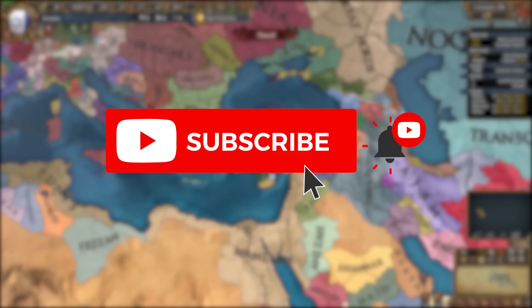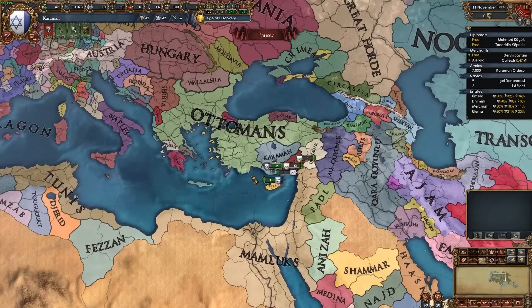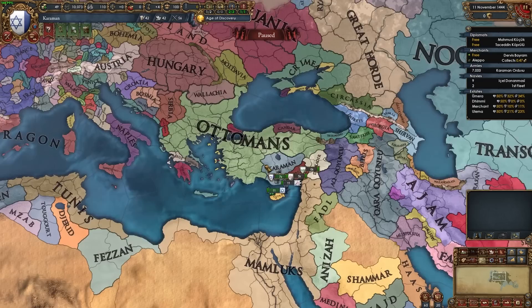And before we begin, if you enjoyed this video, don't hesitate to leave a like — it really helps out a lot. And if you like the content and want to see more videos like this, make sure to hit that subscribe button. Let's take a look at what we need to do as Karaman. Here we are as Karaman and the first thing we're going to want to do is try and secure some alliances.